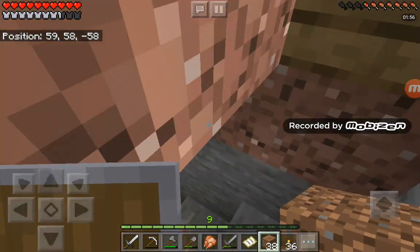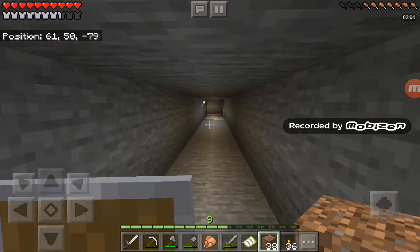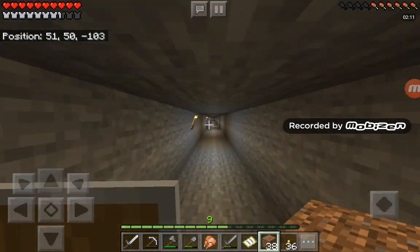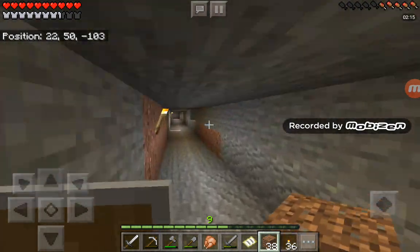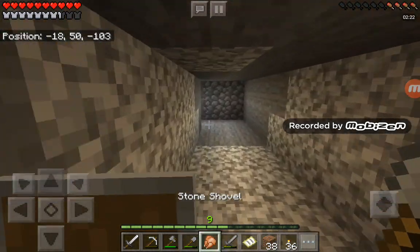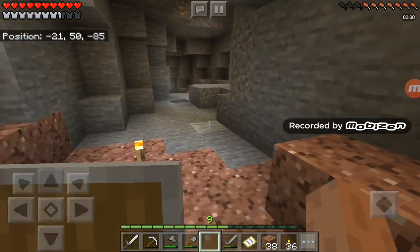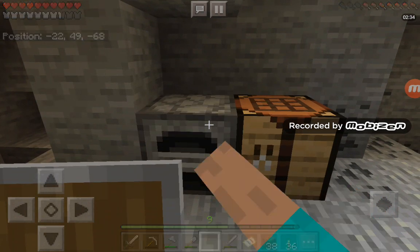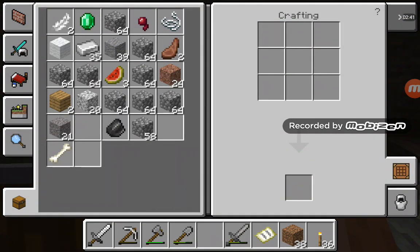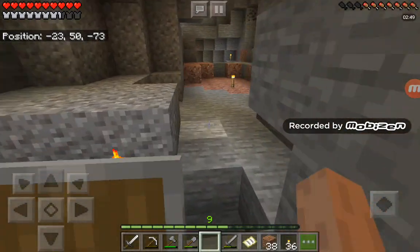If you go down here you will see what I'm talking about. I made this all off camera. We will go right here, back to our house and to the cave. I have mined a lot and my pickaxe is almost broken. Look at all the cobblestone I have - we can do a lot of things with it.